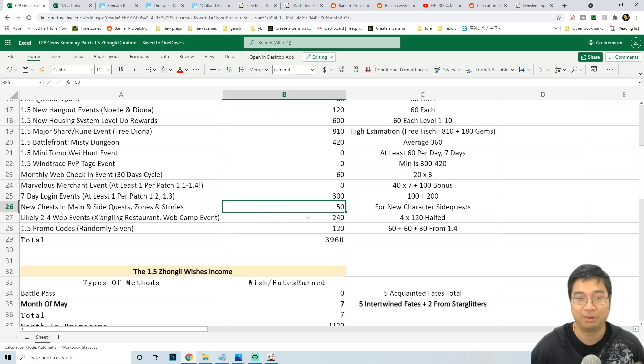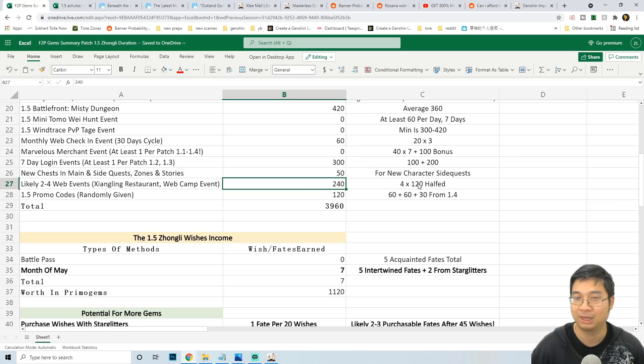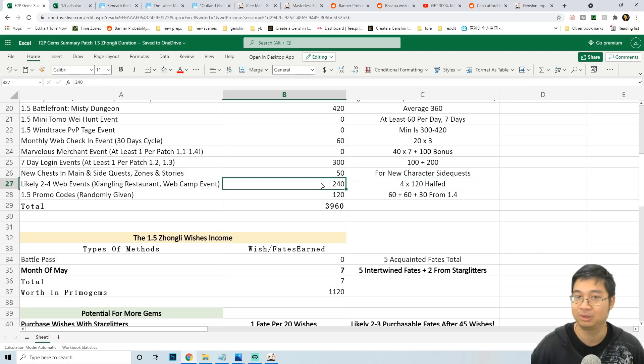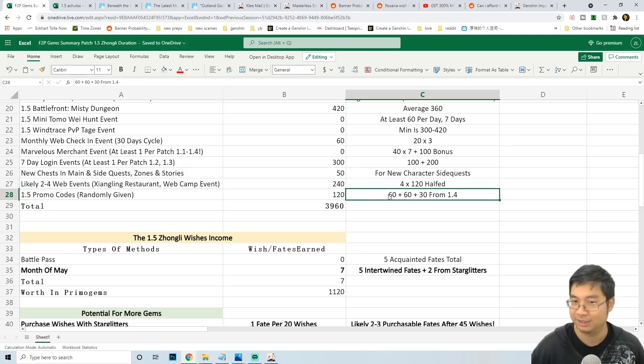Because there will be new dungeons, side quests, and zones from the world quest and Zonely quest, we're estimating up to 50 promo gems from chests and loot in those additional areas. We can also expect about two to four web events per patch, usually every 7 or 14 days. For patch 1.4 we had the Xiangling restaurant quest and the web quest for the Hilichurl event — each giving 120 promo gems. If we get two of those during the Zonely banner, that's 240 promo gems.